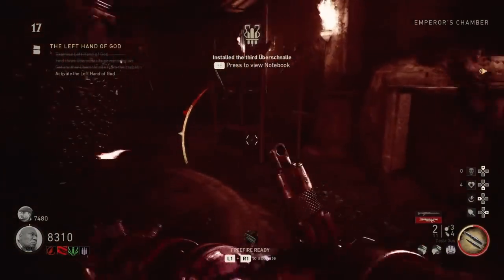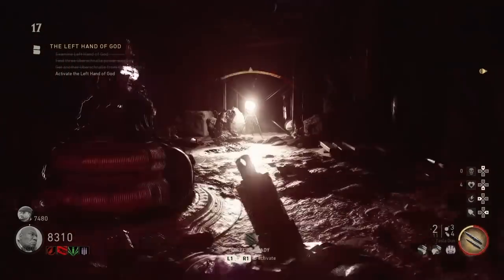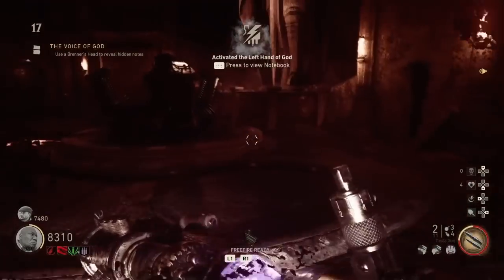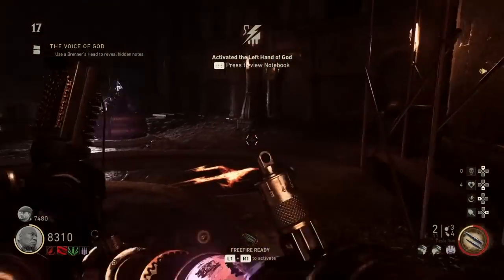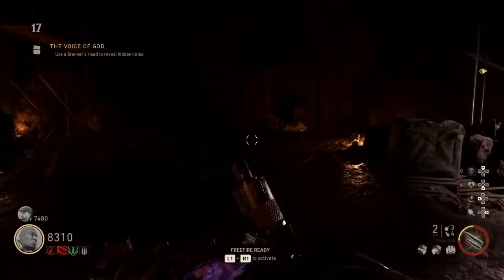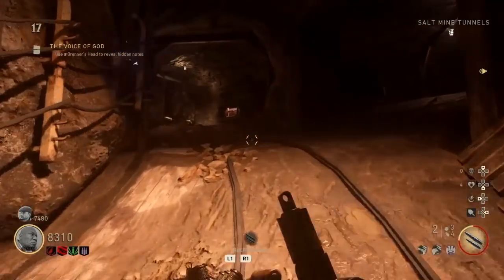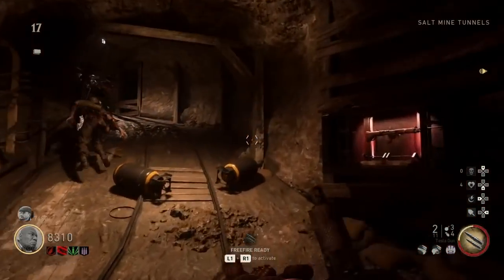Welcome to YML Gaming and welcome back to my third Rice Firework Easter Egg tutorial playlist. Now that you've placed the third and final battery into the console, you want to activate the console and you're going to be ready for the next steps, which is to relocate where you got the Brenner Head to fall and pick that thing up.